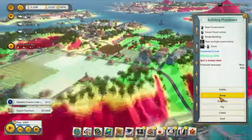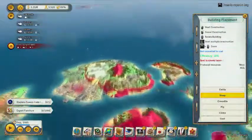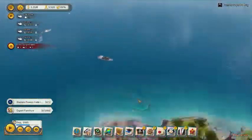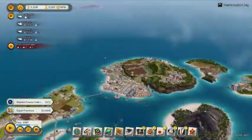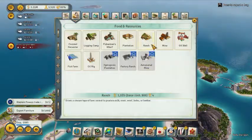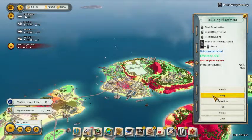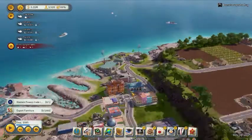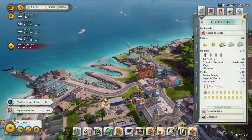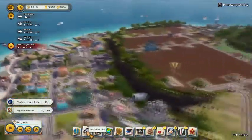Sheep create wool and milk, so they're good for creameries. They can be built nearly anywhere. They're not really good for anything other than wool and milk — the wool can be processed in your textile factory, so you want to build sheep ranches close to your textile factory and your creamery.